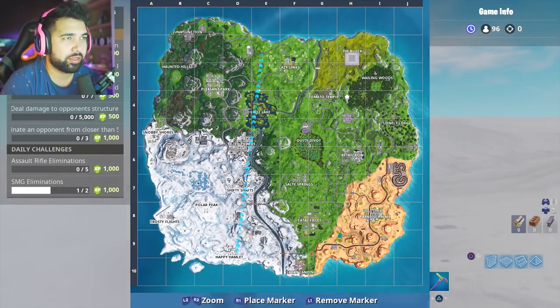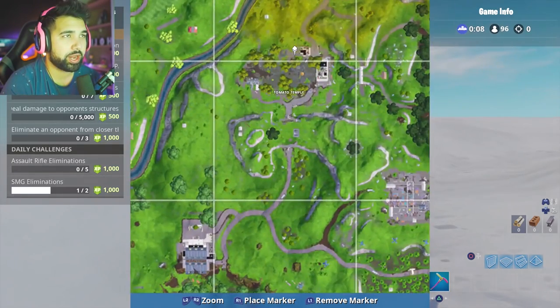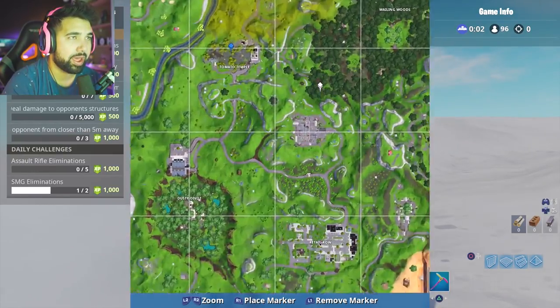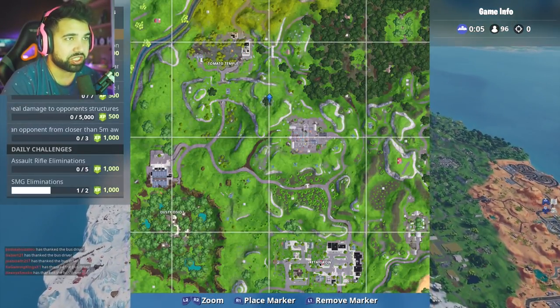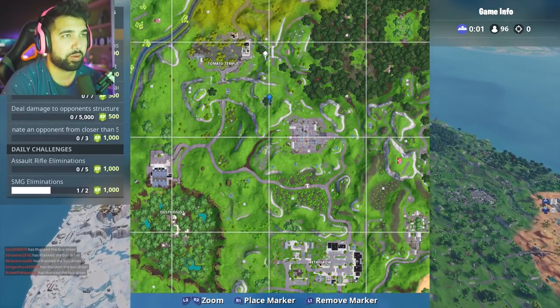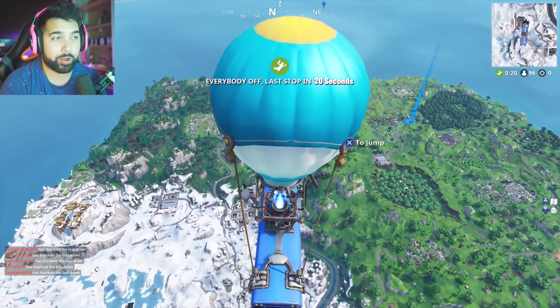The actual star is going to be somewhere between Tomato Temple — which is the crown tomato — the rock man, which is right over here, and the encircled tree, which is this tree right here. That only leaves the location to be somewhere around this section, and that's exactly where you have to go.